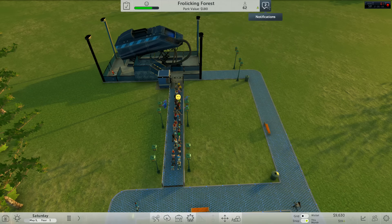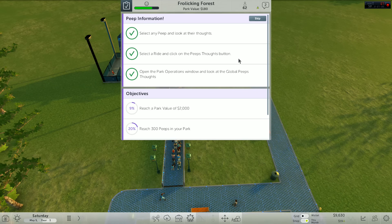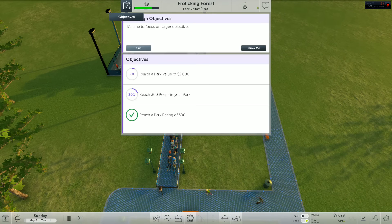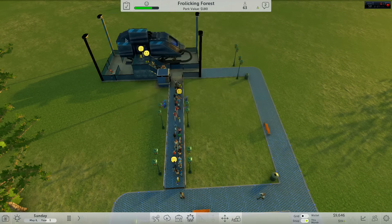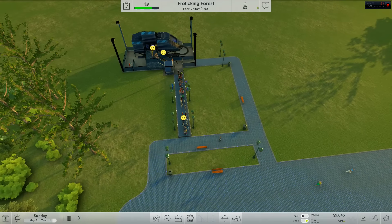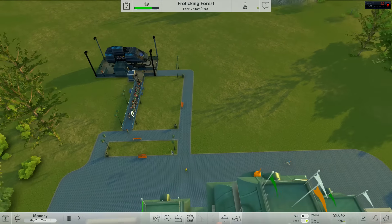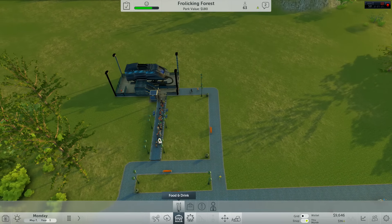Is this the park operations window? Yeah it is — cool. 'Reach a park value of 2000.' I know what to do now — it's time to actually get on and build ourselves a little bit of a park. This queue is a little bit small but whatever — let's build some rides. We need rides for everybody, and buildings. We need some buildings.